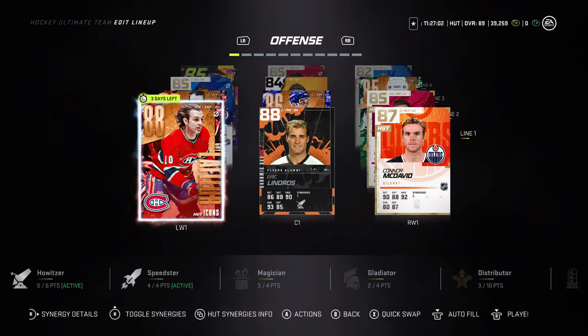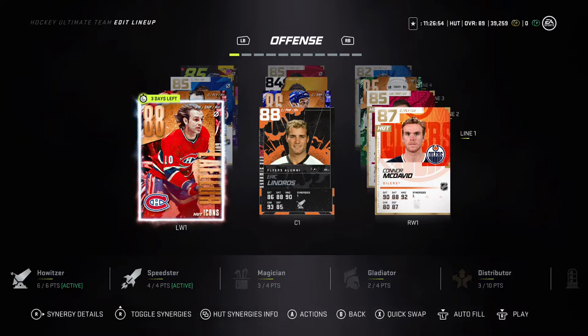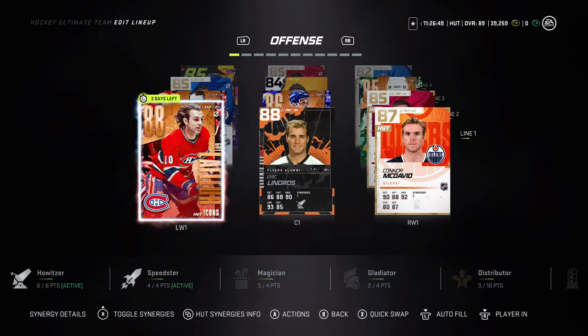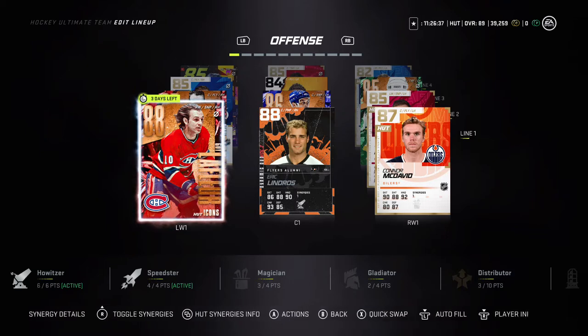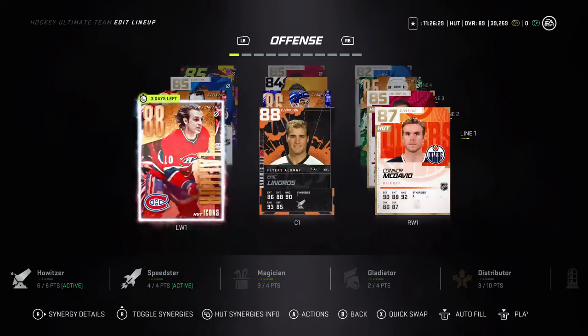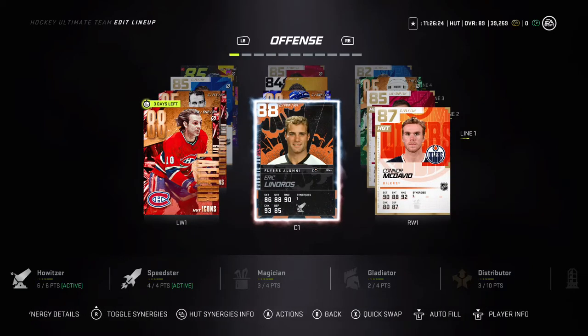I definitely suggest you guys do your World of Chel packs and get LaFleur. This card is 500k, so this team build will be around one million. LaFleur is kind of a given that you should have — you can get him pretty easily by doing a hockey bag, just get your levels up and open the bag and you should probably have him.